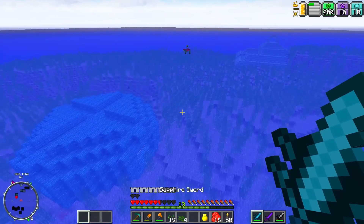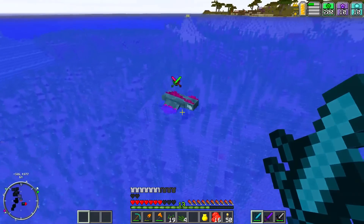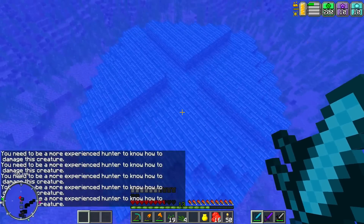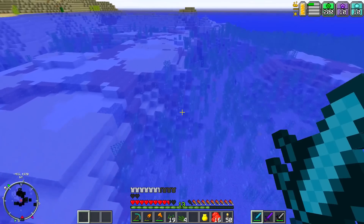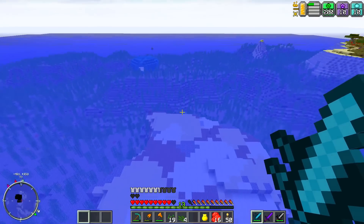Let me go ahead and turn it back on here. It was spamming underneath my map, so I figured I'd just turn the chat off. There we go - we need more experience to kill this thing. So unfortunately, we're going to have to get more hunter skill. We're up to level 21 in hunter now, but I know some of these mobs take a lot more - like 50, 60, something like that. So we're going to need a lot more hunter skill.